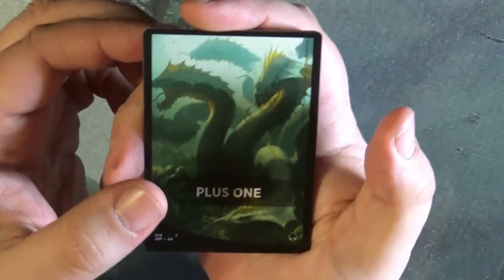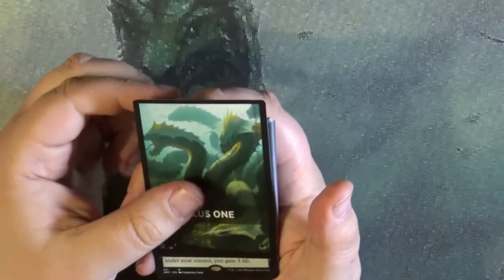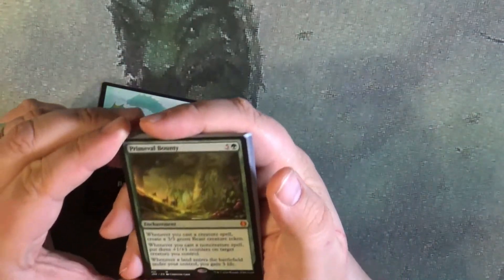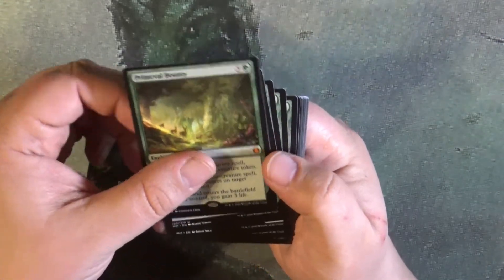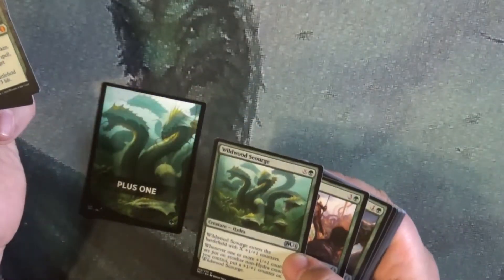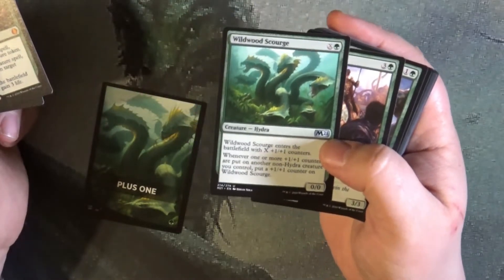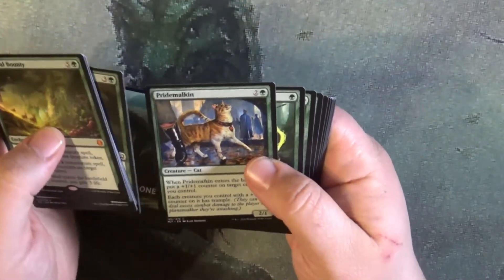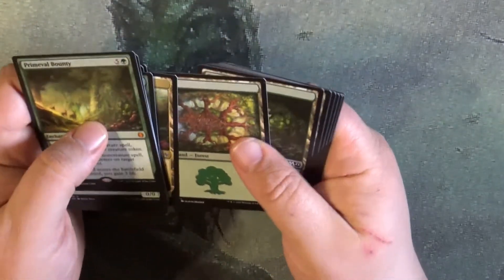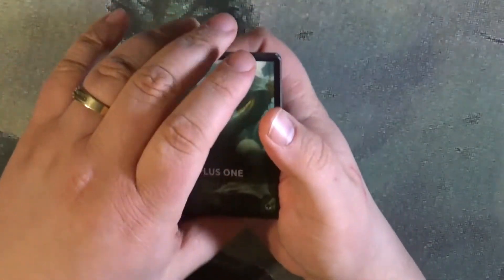We're going to go with a mythic — okay, Primal Bounty, mythic! All right, well there's our Wildwood Scourge, which basically matches the plus one lead card. There's our cat, and there's our forest. Sweet!